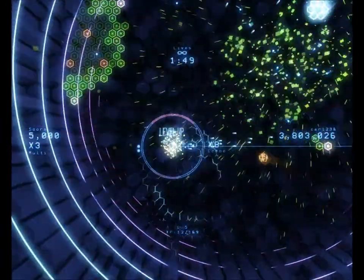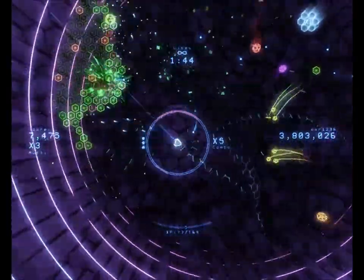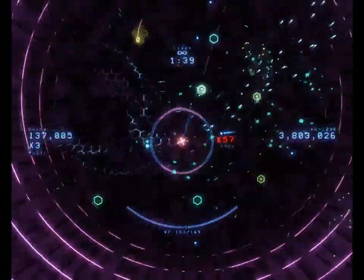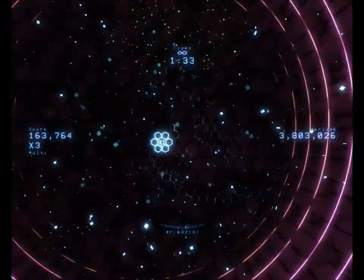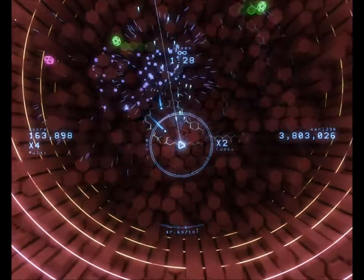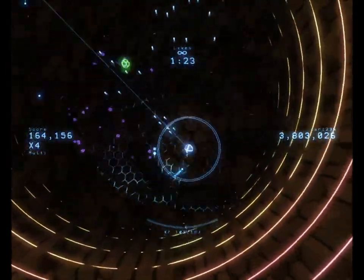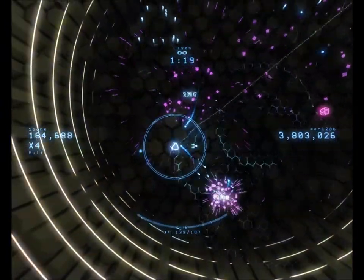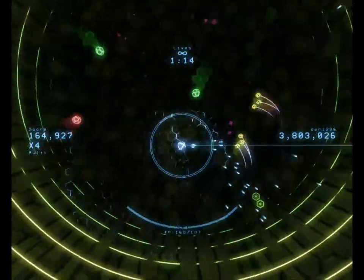I missed that multiplier, that's going to lower my score. The bomb sometimes throws you off — you'll think you still have the bomb and it'll just fade away and you won't be able to use it, and you're stuck between a rock and a hard place. I should be using the slow-mo more, because it looks like you get a multiplier when you kill stuff in slow motion — it says times two.